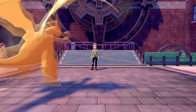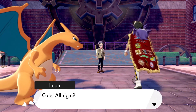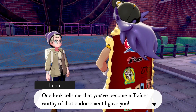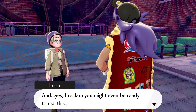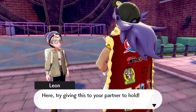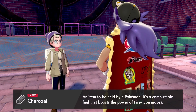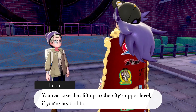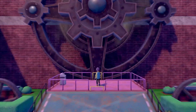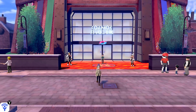I'd know that Charizard cry anywhere. Here's Leon. He says one look tells him I've become a trainer worthy of that endorsement he gave me, and I might even be ready to use this. We got a piece of charcoal! This item raises the power of the holder's fire-type moves. Not really useful at the moment considering Matchbox only knows one fire-type move, but it's still nice to have.